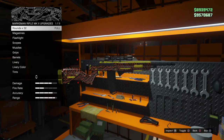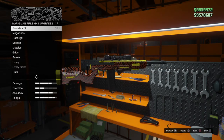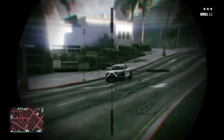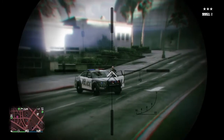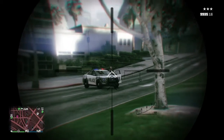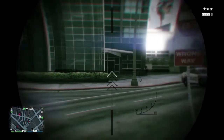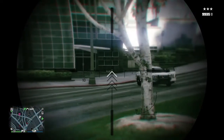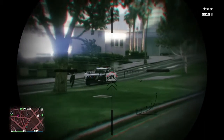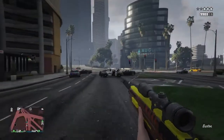Next up we have the Marksman Rifle MK2. This is the best gun for PvP — it has high damage, high accuracy, and high range. You can kill a player in one shot. It holds 16 bullets per reload, so you can shoot your target 16 times before reloading. You can also wear a night vision helmet with it and see and kill players easily.